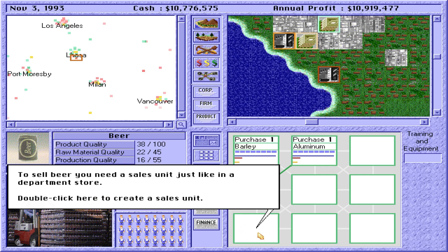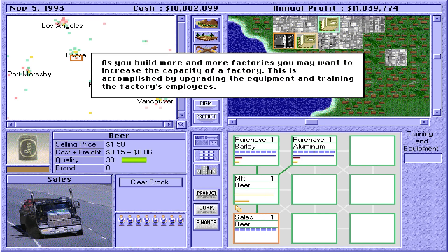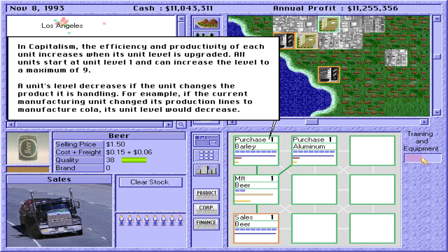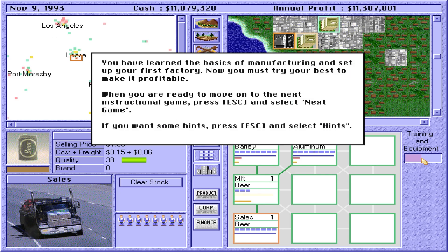To sell beer, you need a sales unit just like in a department store. Double-click here to link the manufacturer. As you build more and more factories, you may want to increase the capacity of a factory — this is accomplished by upgrading the equipment and training the factory's employees. Spending for training and equipment is set using this slider. The maximum amount you can spend is twice the amount of the factory's salary expenses. Training and equipment spending is automatically distributed evenly over all the units in the factory. In Capitalism, the efficiency and productivity of each unit increases when its unit level is upgraded. All units start at unit level 1 and can increase to a maximum of 9.